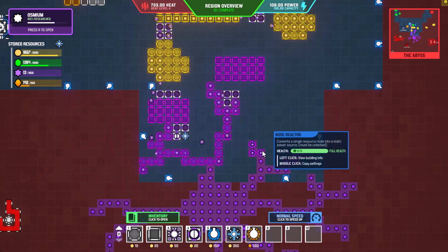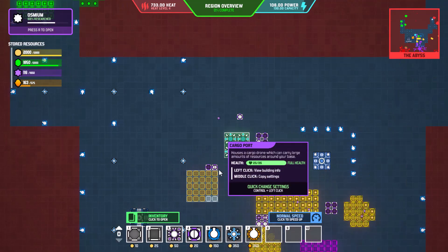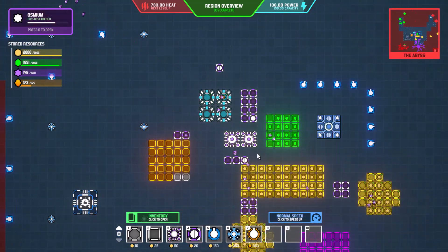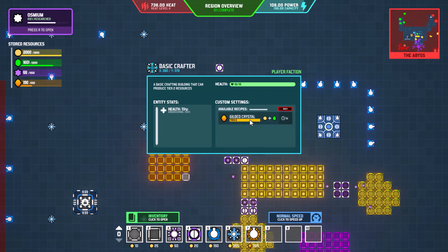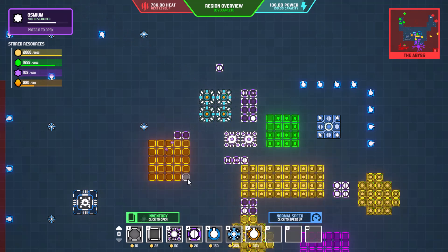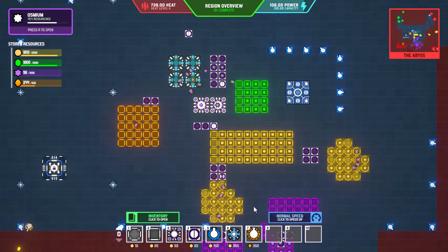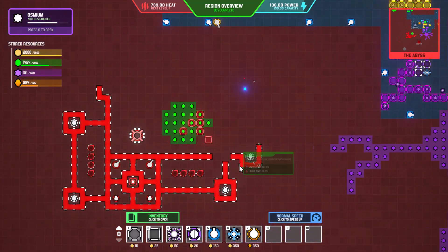Everything is going beautifully — these guys are doing their job and we have capacity for everything. We could deal with some more optimization but I'm not worried right now. We only have the one crafting recipe. Once this storage gets online we should have about 625 capacity. Tier two storage is only 25 versus 50 like tier one storage.